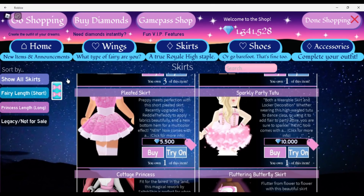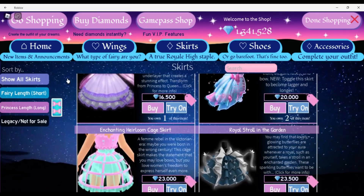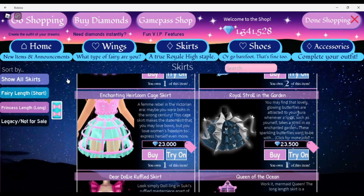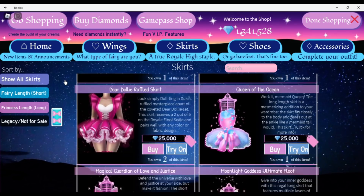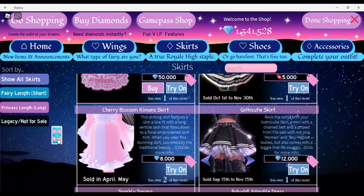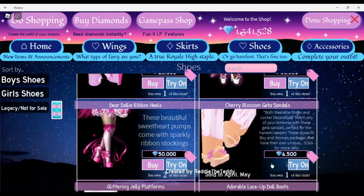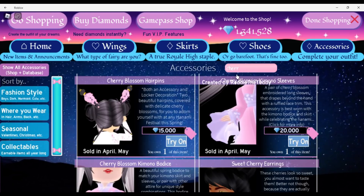I do know the Cherry Blossoms will be coming back. I'm not sure if this will be getting reworked — reworking things can take time. The skirt says April and May and costs 8,000 diamonds. It also has some shoes which cost 6,500 diamonds, and for accessories we have the cherry blossom hair pins at 15,000 diamonds.